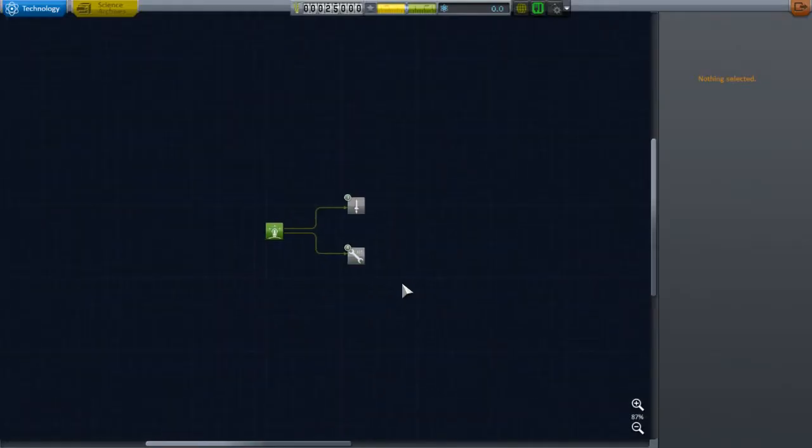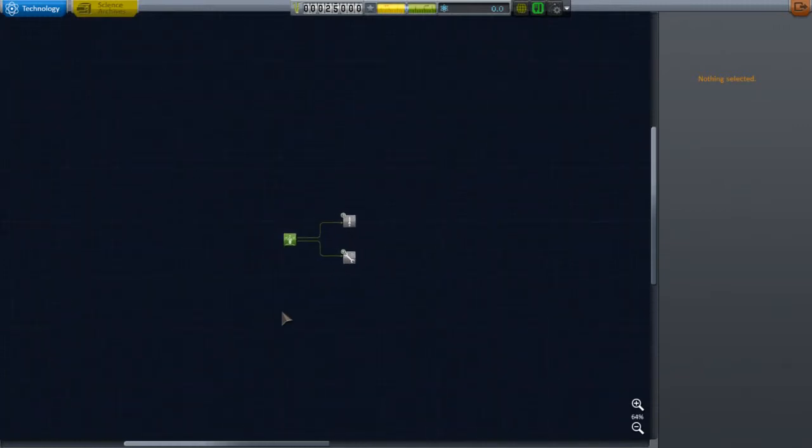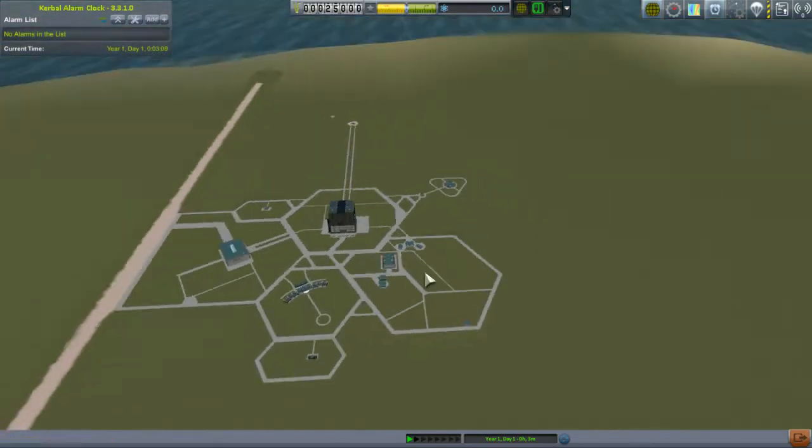Another thing too — if you notice, the tech tree is actually kind of blacked out now. This may look normal if you're used to seeing the 0.9 tech tree, but for some reason whenever they released the game in full, the tech tree was just fully visible. I downloaded a mod called Fog of Tech or something like that. I'll have all the mods in the description below. It's really mainly for nostalgia purposes.